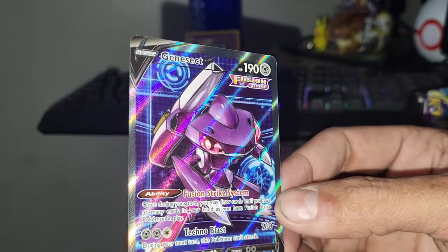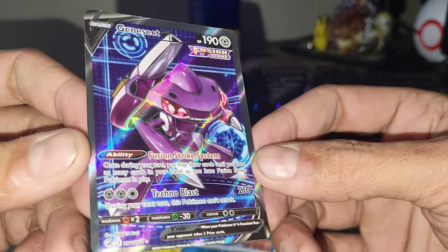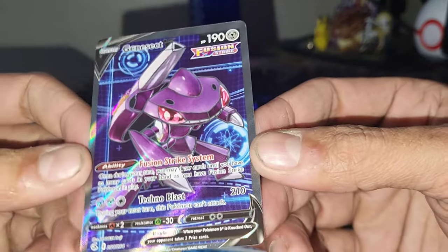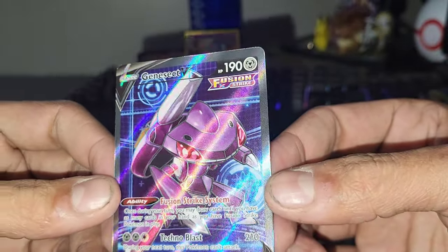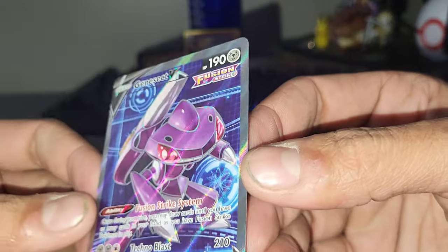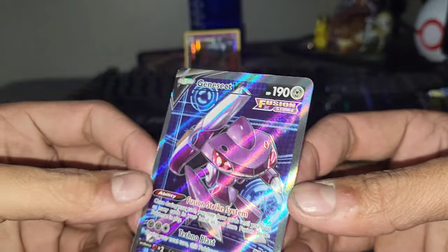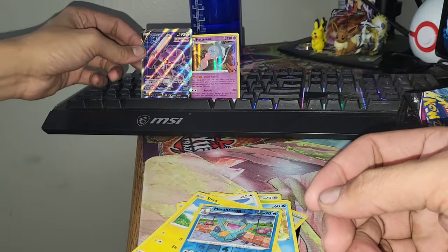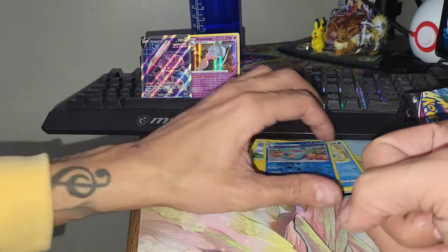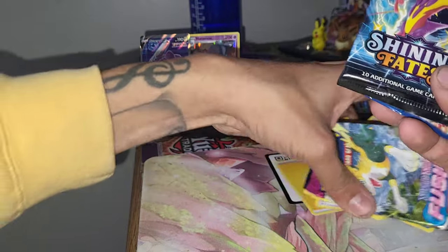I will gladly take it, guys. What a dope first hit out of the vending machine — Genesect V. Too bad it's not the alternate art; there's like a breakdancing Genesect card as an alternate art. But this one looks pretty cool — I love how futuristic and cybery it looks, and I love the texture pattern on it too. Nice first hit out of Fusion Strike. Let's put this by Hatterene on the keyboard.